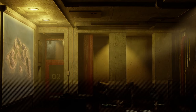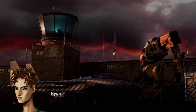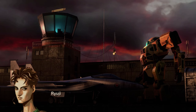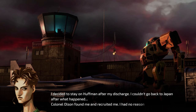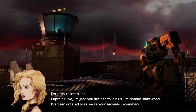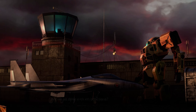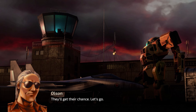All right, you're all set to go. Good — let's board the transport. Captain Clive, it's good to see you again. Ryuji — what are you doing here? I decided to stay on Huffman after my discharge. Colonel Olsen found me and recruited me — I had no reason to say no. Captain Clive, I'm Natalie Blakewood — I've been ordered to serve as your second in command. Welcome to the Canyon Crows. Are we all done with introductions? Yes, sir — except for the Crows who aren't present. They'll get their chance. Let's go.